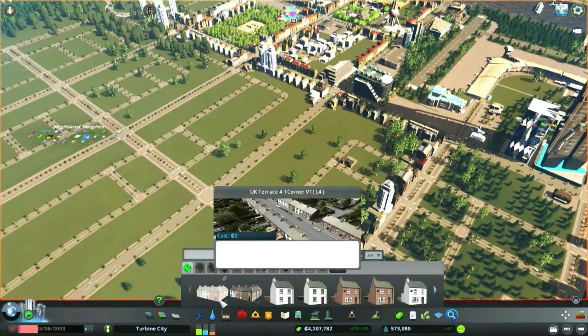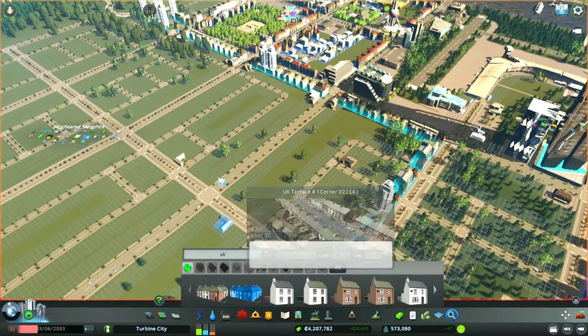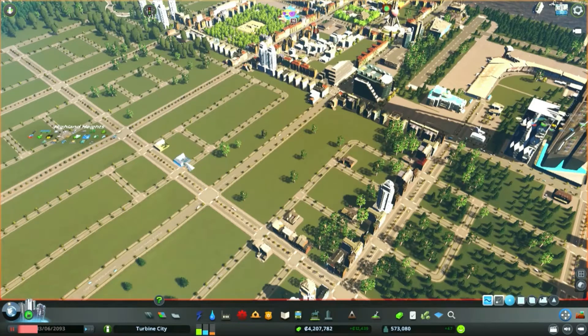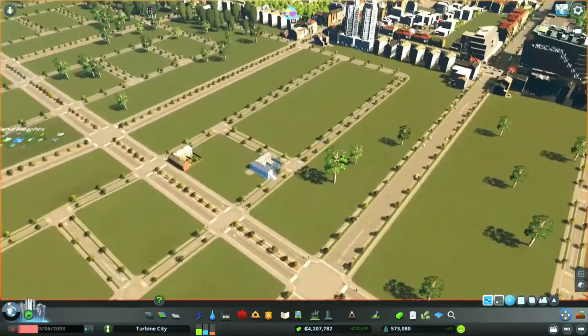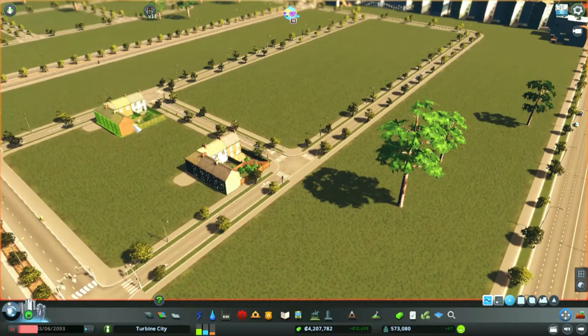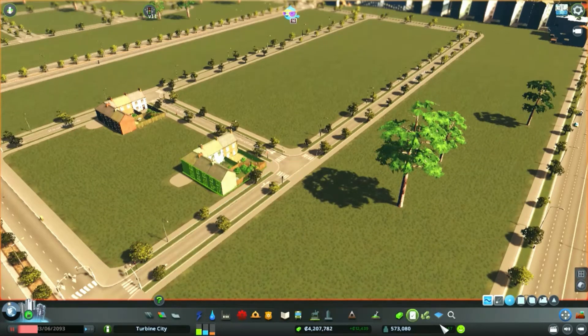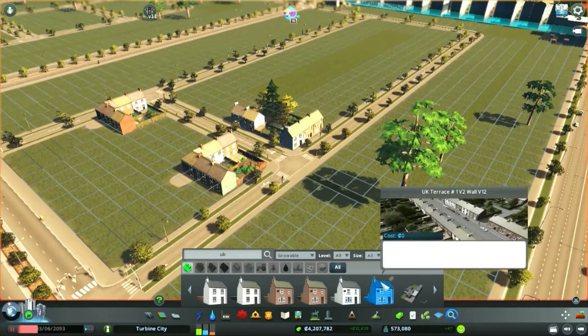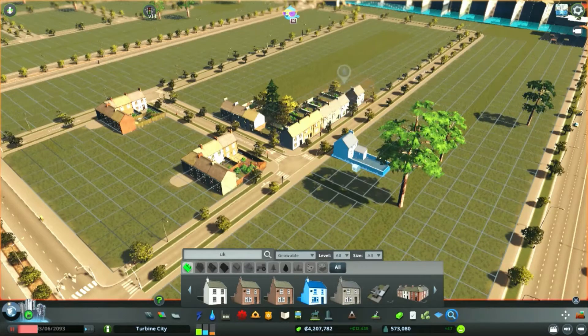It doesn't have any high density residential at all - that's the kicker. I don't really want to put these on the large roads; if it's low density I want to keep it on the small roads. Obviously we need to rotate them so the houses are on the street, unless we create another street up the sides. We'll get all this low density stuff in - I'll put in one or two of each thing and then we can see which ones we like. If we like some a lot more than others, you can use them more frequently.